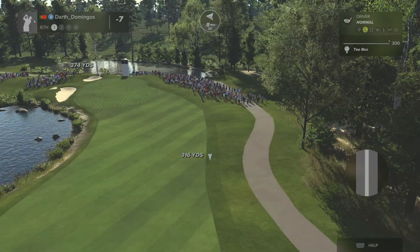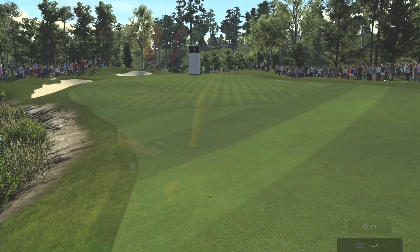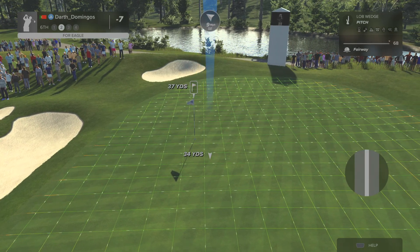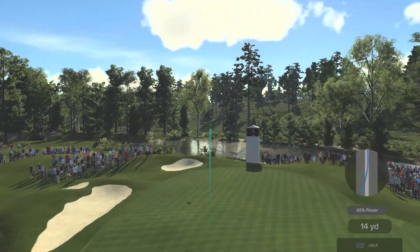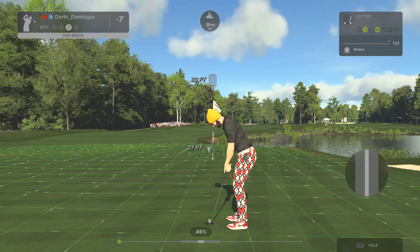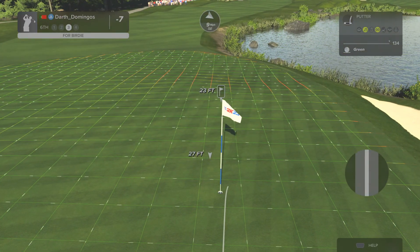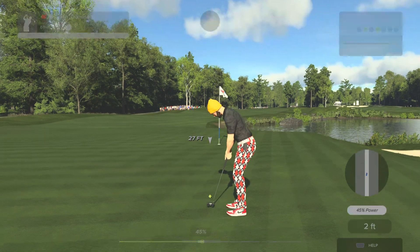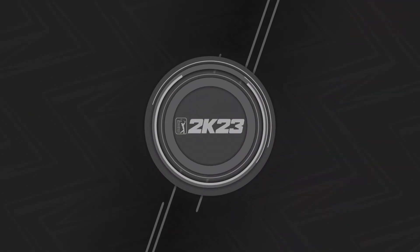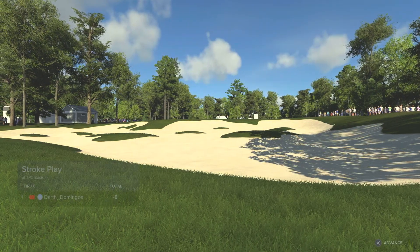Wind is blowing right to left on this one. And here is our second shot on this sixth hole. From 23 feet away. Looking really good. Oh, you like that one, don't you? Let's take another look at that. And after that one, you are at eight under par.